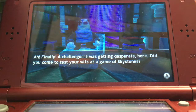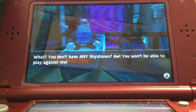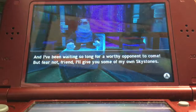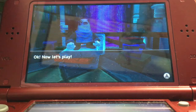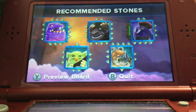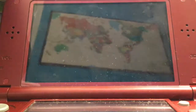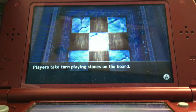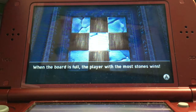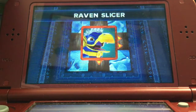Did you come to test your wits in a game of Sky Stones? Maybe. You don't have any Sky Stones? I do have Sky Stones — what do you mean? Because I already have some of my own Sky Stones, actually. These are my Sky Stones, you see. So let's begin. Ooh, this is a stone. Players take turns playing stones on the board. When the board is full, the player with the most stones wins. The other player places the stones first. Okay, Raven Slicer — ooh, a Raven Slicer.